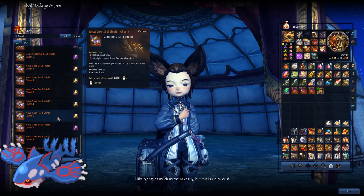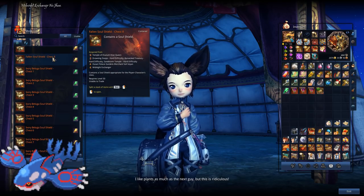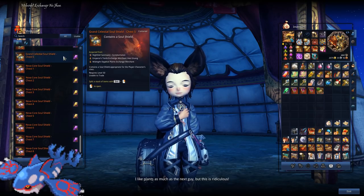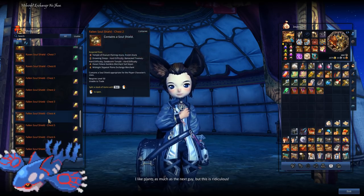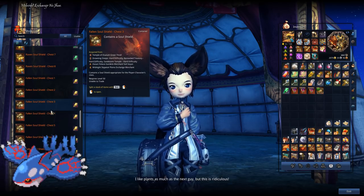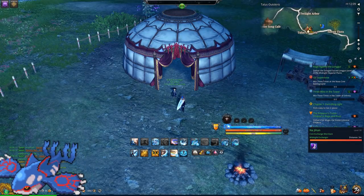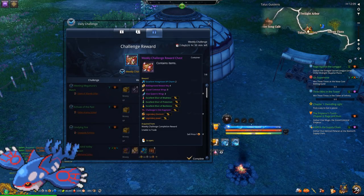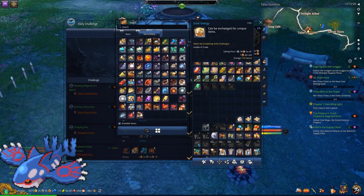That is the last and final thing you'll get from MSP. All the other items there you won't need until later on. Every single day, remember to do your Daily Challenge because it gives you a very strong currency — Solar Energy. Let's get into solar energy.